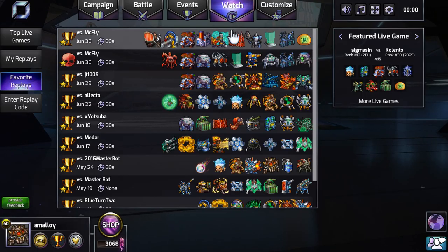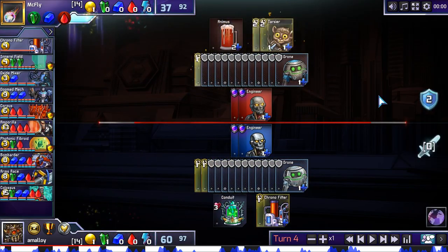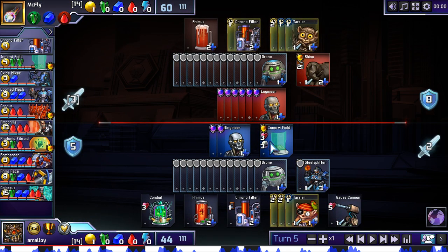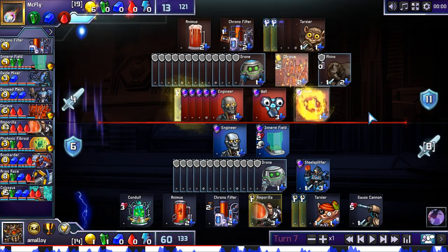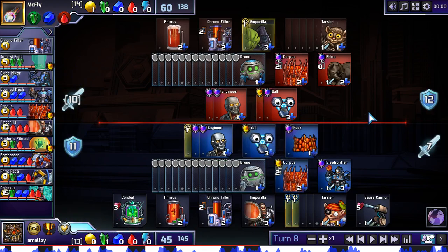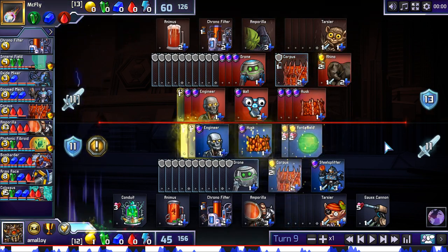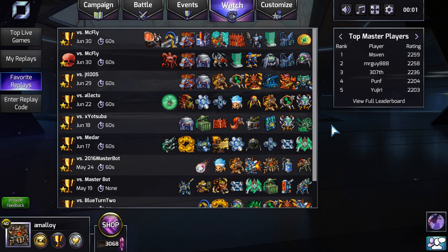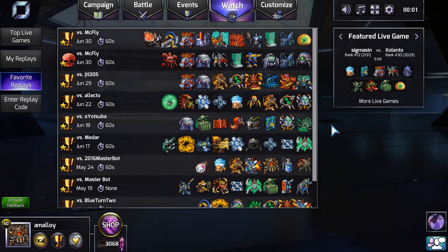I like this because it was an interesting display of Chrono Filter timing — getting mine early to let me get out an Arms Race, which is both a defender and an attacker, seemed pretty cool. And it also showcased an Innervy Field as a useful defender, although I don't think I used it that well. Still got some practice to do. And we learned that a three-Tarsier Amparilla is still pretty good. So I think we do not have time for a match this episode. I hope you guys enjoyed this little review and learned something as well. Thanks for watching, and I'll see you next time.